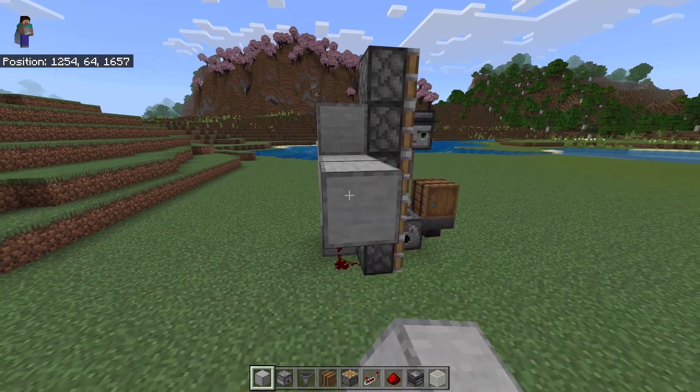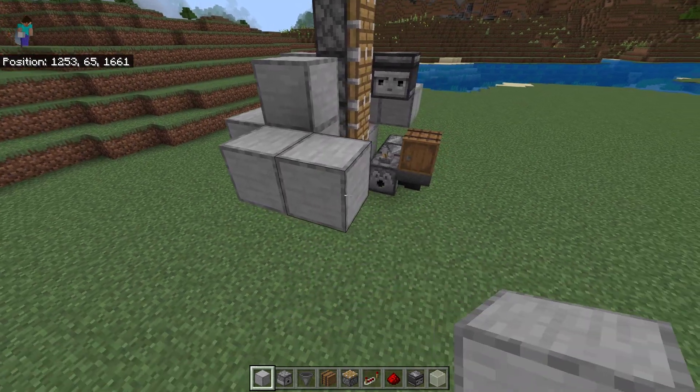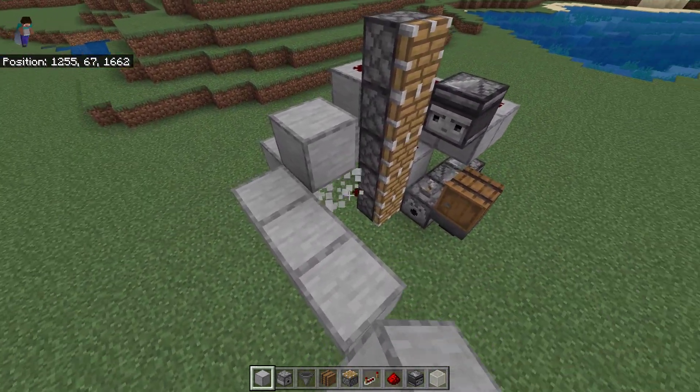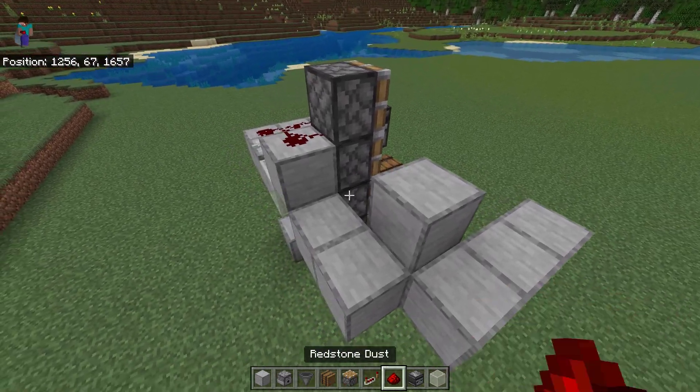Next, place some building blocks like this, and make sure you follow the pattern. Watch carefully. Remove these 2 blocks and place redstone like this.